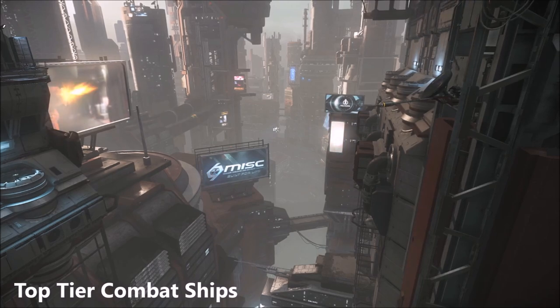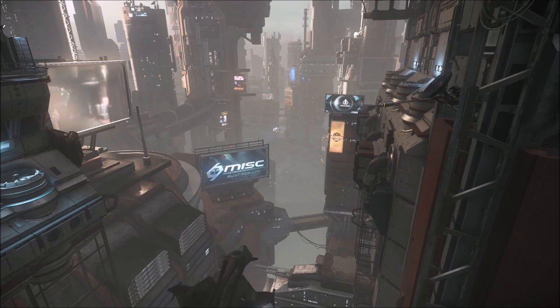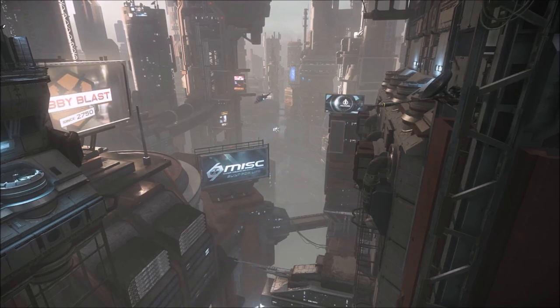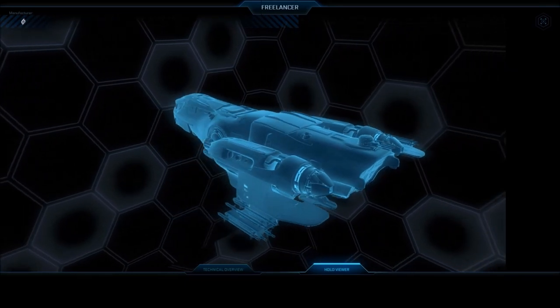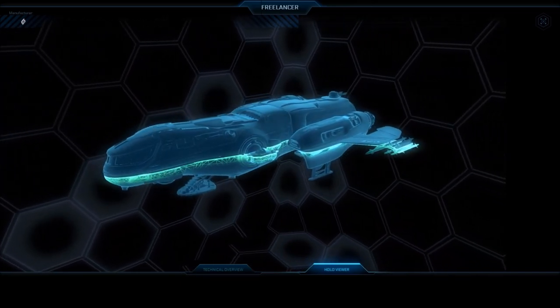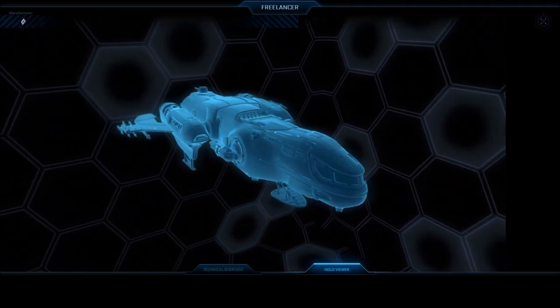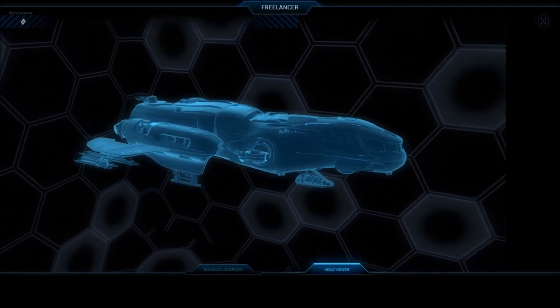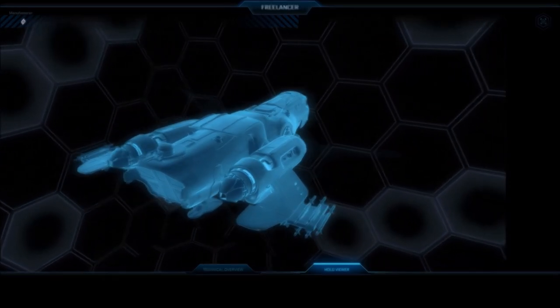Now moving on to what I refer to as the top tier — in my opinion the best solo combat ships you could fly with a single pilot. These ships are pretty expensive and some are very specialised, but they are the best choices you should be working towards in-game. The Freelancer MIS is a limited ship; Freelancers probably operate better with multiple crew but are certainly manageable by a single pilot. The MIS is the true missile boat and combat variant from the Freelancer series — it carries a huge amount of missiles and can reload them in combat with its specialist reloading arms, and has two large side turrets that make all Freelancers quite powerful in combat.